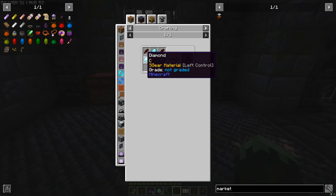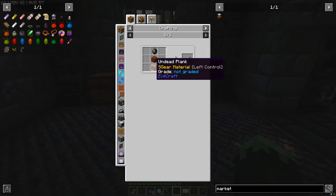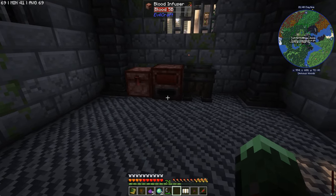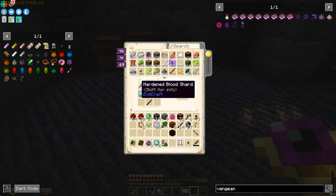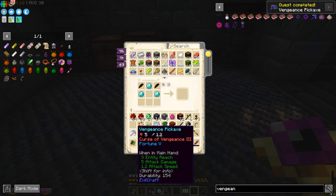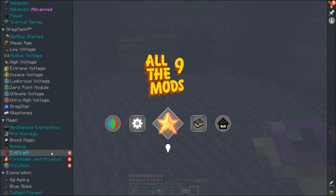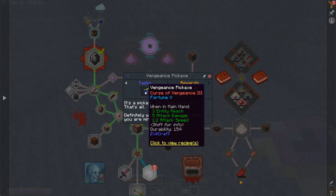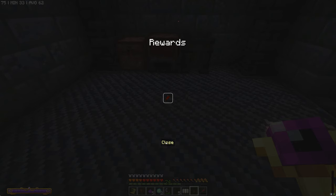Let's make the Vengeance Pickaxe - it does cost diamonds, but it digs at a diamond level. We need three diamonds, dark sticks made from dark gems and undead planks, and hardened blood shards. Fortune 5 at our fingertips - this is a monumental moment. Fortune 5 on a diamond pickaxe in early game would be crazy. While we haven't removed the Curse of Vengeance, that means we might have to summon Vengeance Spirits and defend ourselves against those when out mining - but that's still worth it.